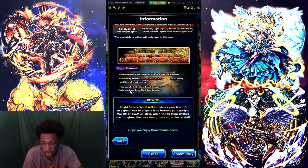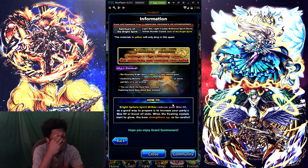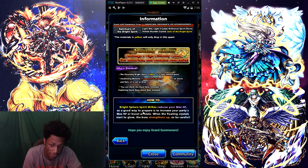You can check the giant boss schedule. This boss reduces your max HP, so a good way to prepare is to increase your party's max HP and boost all stats. When the floating crystals start to glow, the boss strengthens up, so be careful. If you have the Cursed Light Sword, you can run that — it boosts up your stats on equip. I run it on my Ash and my Rim just to boost up those stats, especially since my Ash needs to stay alive. Make sure you have food and equipment that boosts your HP and stats for most of your units or your whole team.